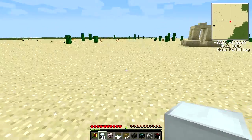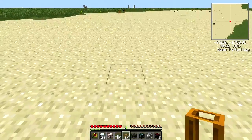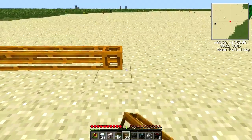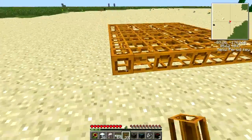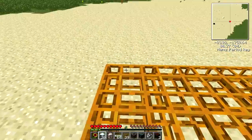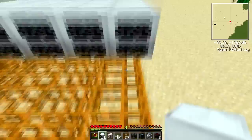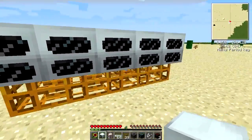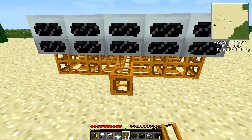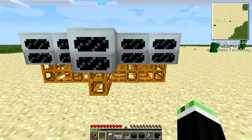This method is a lot safer than nuclear reactors because they can be quite dangerous. What you first do is create a 5 by 5 square of pneumatic tubes like so, and then place the geothermal generators on top of them. The most important thing for this setup is to add one extra generator, because with this setup you're producing more than 512 EU per tick.